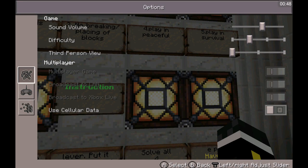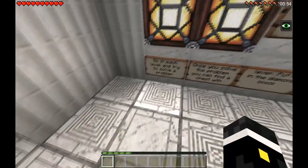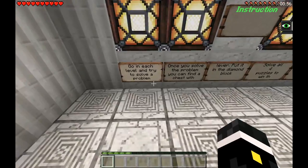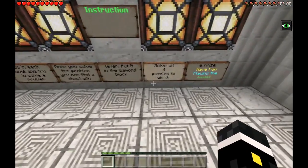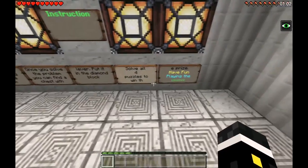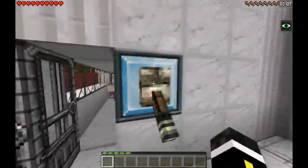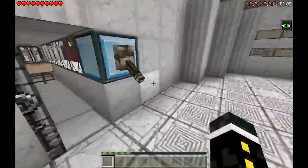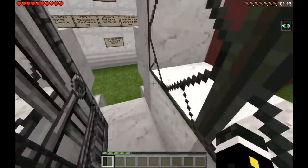Instructions: go to each level and solve a problem. Once you solve the problem, you can find a chest, put it in the diamond blocks — all four puzzles. Also there's a texture pack called John Smith Legacy, I like this one.